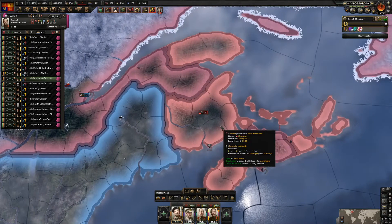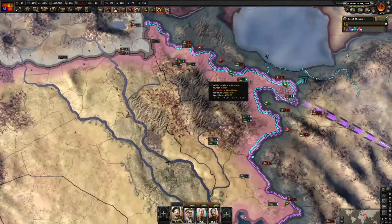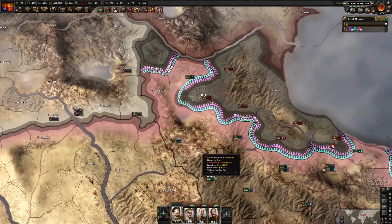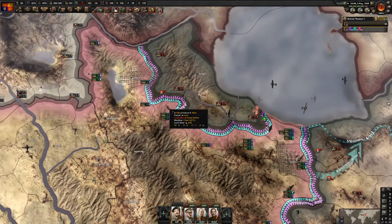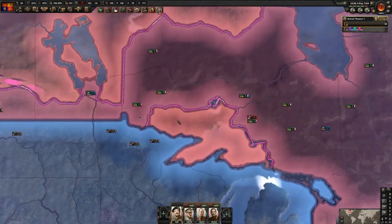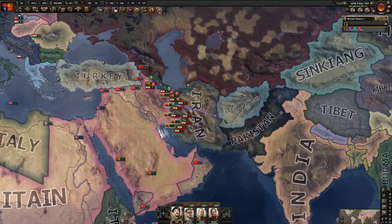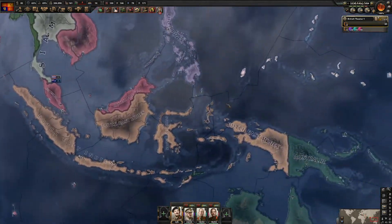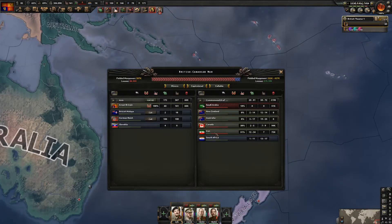We need to get a few troops to the right place. The Canadian front is pretty much taken over. Next will be to capitulate Iran, which has surprisingly put up some resistance. And then lastly we'll do the uprising in New Zealand - with that we should get our war finished.